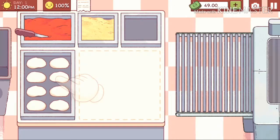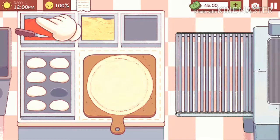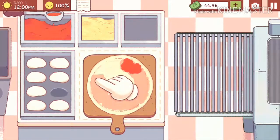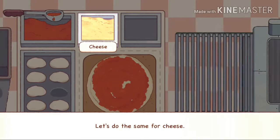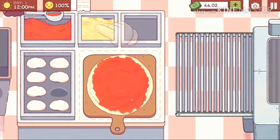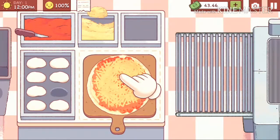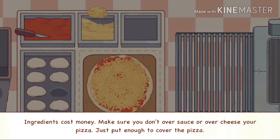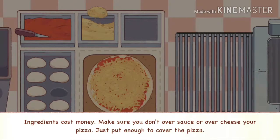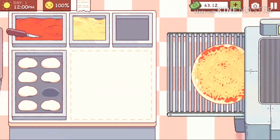First let's spread the dough. Alright, I kind of know what I'm doing here. Just the sauce, and then we're gonna spread it out. As far as I remember, ingredients cost money. Yeah, you can see the money going down there — yep, ingredients do cost money. Okay, let me put that there.